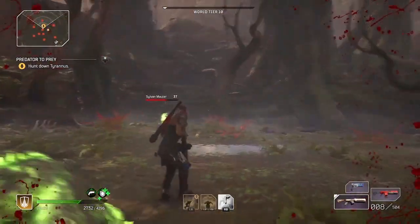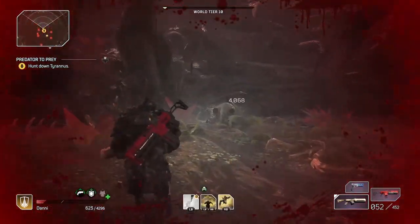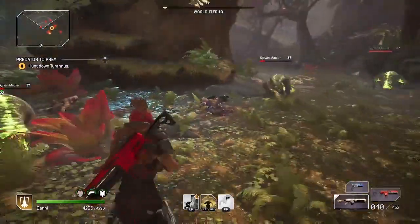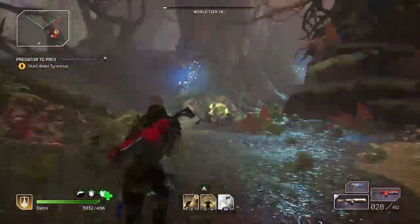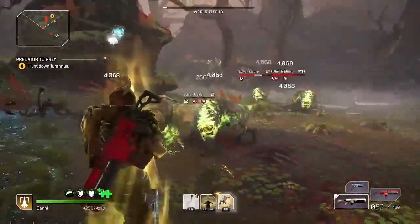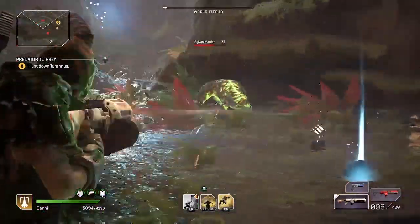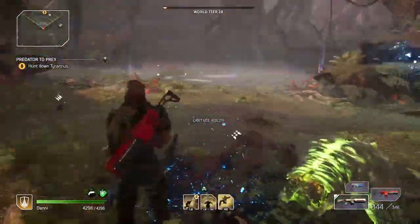He dropped a legendary — you can see the gold star on my mini-map. It was just super lucky that he dropped a legendary right after I leveled up to World Tier 10. This boss usually does not drop a legendary, but he usually drops epics. So I just got really lucky here — don't expect to get a legendary. I just thought this would be a fun clip to show because not only did I unlock World Tier 10, but I also got a legendary drop from this Tyrannus boss.